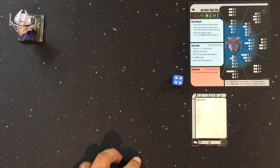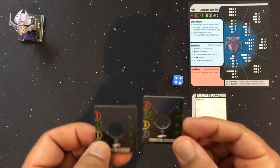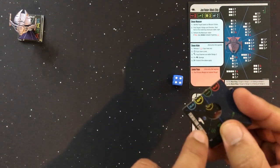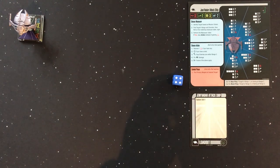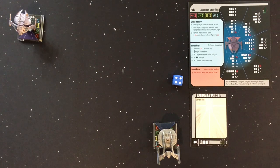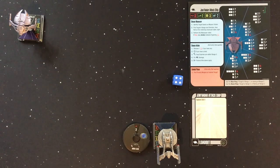Now we set up our Federation ship. The base tiles for the Federation ships show the firing arcs — the Akira class has a forward arc, while the Excelsior has a very wide arc. With a good upgrade you can even shoot from behind. I'm going to set up the Akira class, placing a Federation color token if there were multiple ships, but since there's just one, we slide it into view across from the Jem'Hadar fighter.